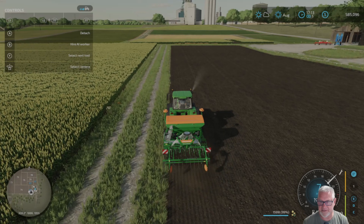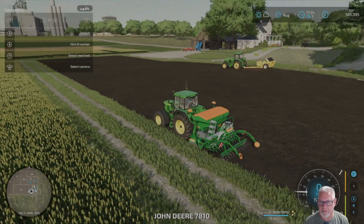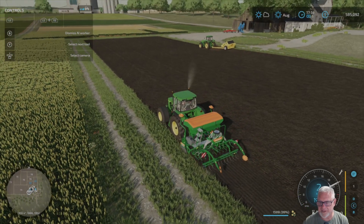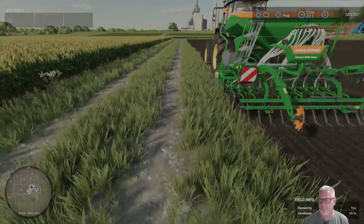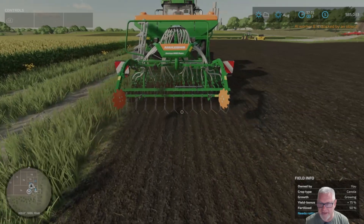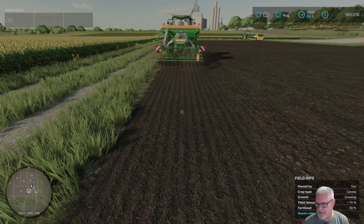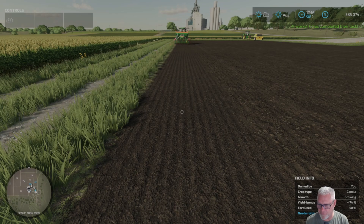I'm going to go ahead and hire a worker as well — hopefully he'll keep going. I just want to take a look at this. He does a nice job — the machine does a nice job of creating rows and putting the seed down. You can see it's already growing, maybe half a percent or less, but yield bonus is only 74 percent. Hopefully after I fertilize it — I didn't roll it. There are so many steps.